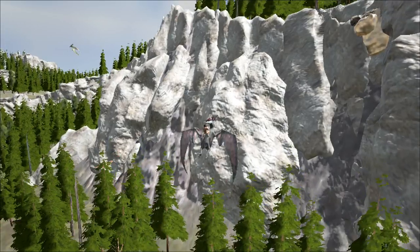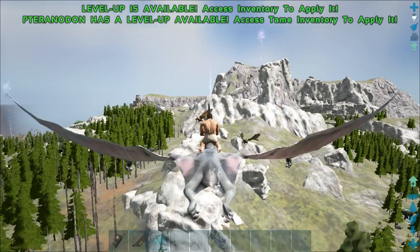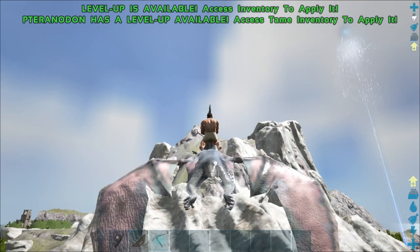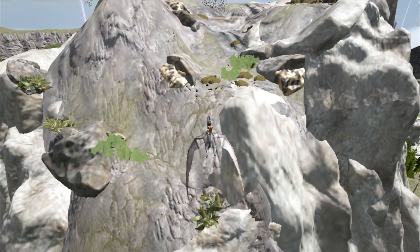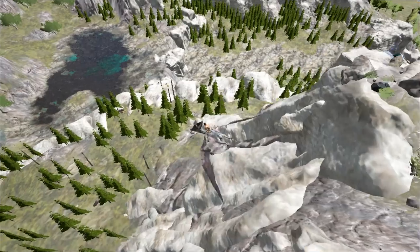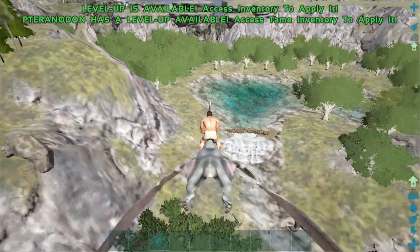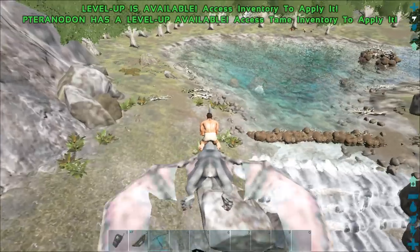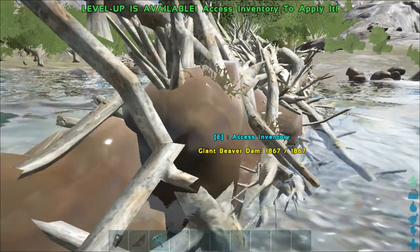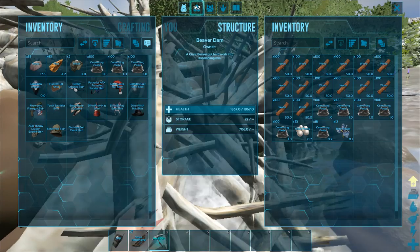There are two caves in these little waterfalls — you can go behind the waterfall up top into one cave, or the waterfall down below into another. Beaver dams are here all the time. The other two you probably know about are the big lakes with the giant beaver dam spawns. The best beaver dams to loot are the tiny giant beaver dams right here — there are actually three giant beaver dams in a little line. A lot of people think this is just for show, but it's not.